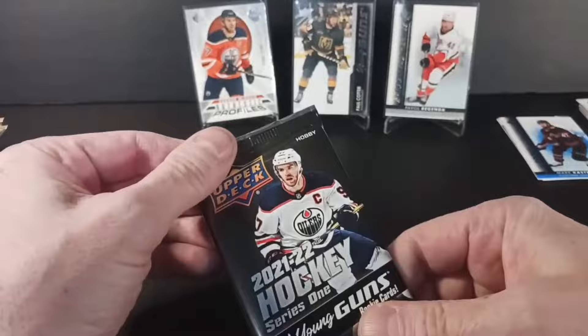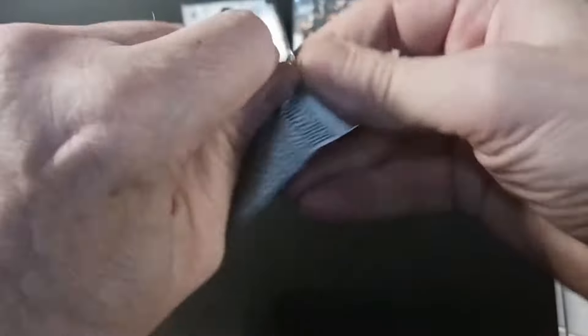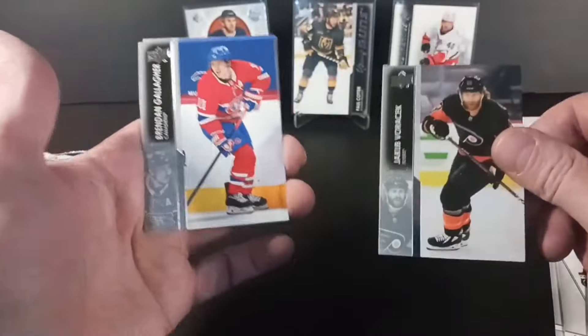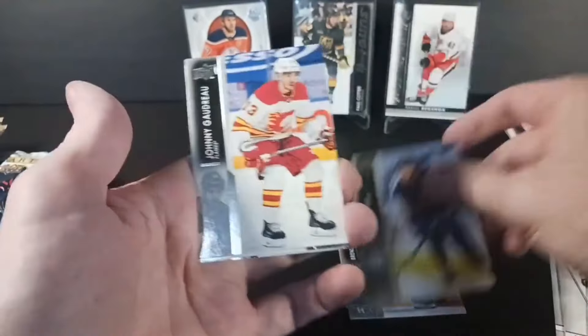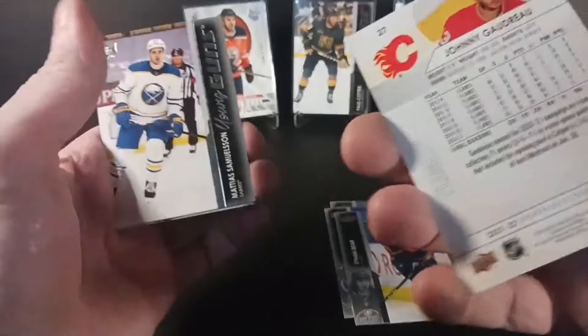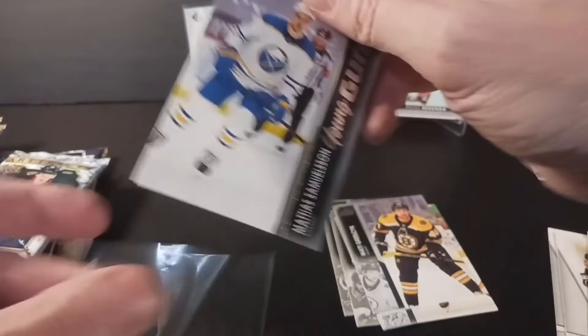Let's go into 21-22. I've opened a lot of this over the years — we all have because we had almost three years of this stuff. Let's see if we can get a Zegris, a Caulfield — there's a bunch of good rookies in 21-22. More Jack Gallagher, Ethan Baer. Oh there's Matisse — Matisse Samuelson Young Guns. The Sabres.